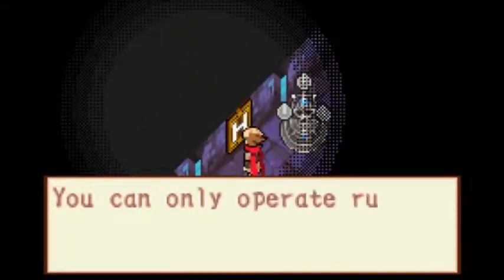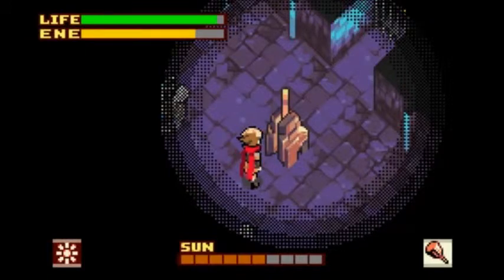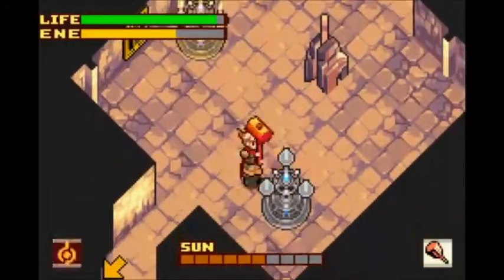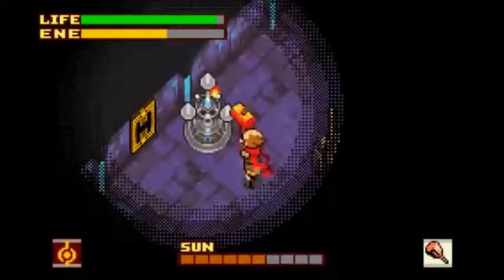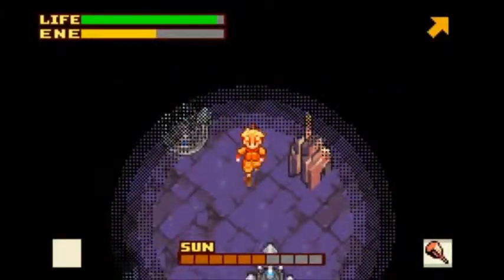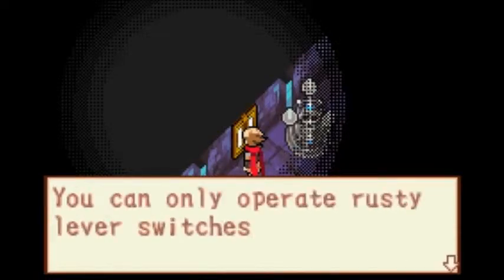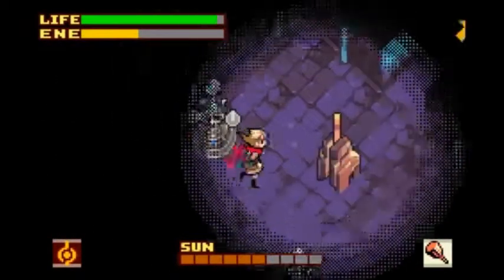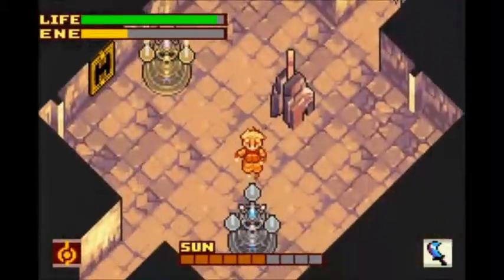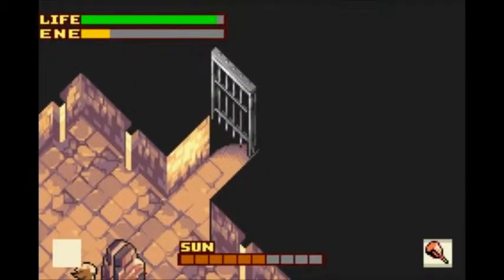Okay, so I could light stuff up. I could hit the switch. I can only operate rusty switches with a hammer. I hit the switch. I'm guessing I need to light these two. And I need to be fast about it? Not getting it. Maybe I need to use my sword in order to be fast enough? There we go. Hammer's just too slow a weapon to solve the puzzle.